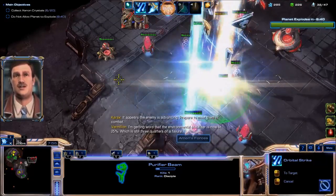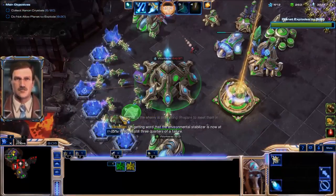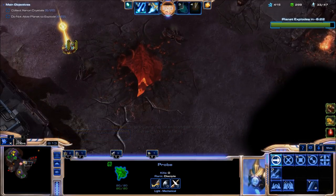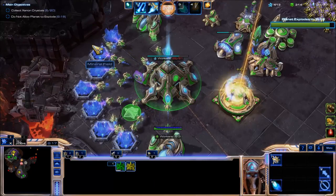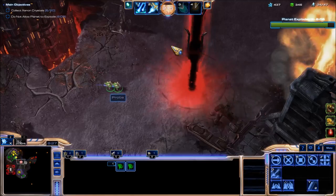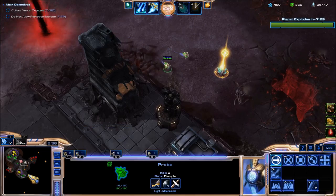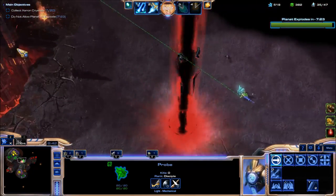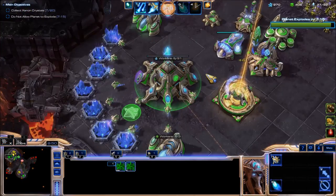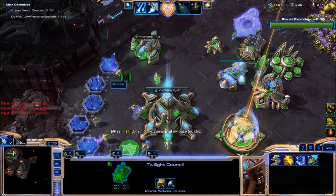I need to take care of these defenses first so that it's easier later on to collect the crystals. Our ally is taking care of it. Let's gather these. Now let's send our probes to gather the minerals here. So far, so good. My general advice for this is to use a lot of K-Down Monoliths. Cannons are nice but they get deflected by the point defense drones that accompany the missiles sometimes.